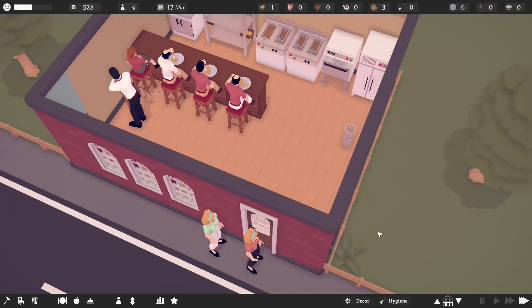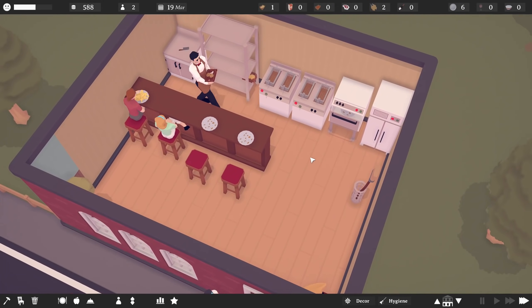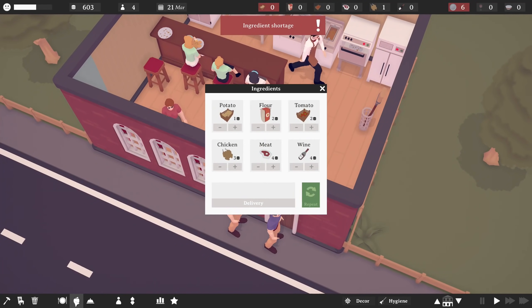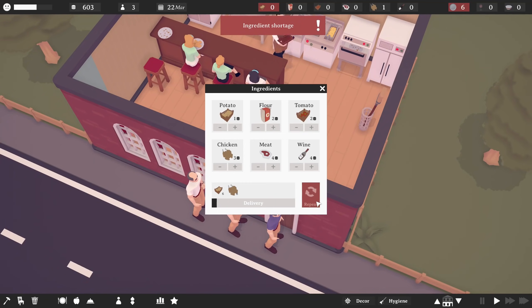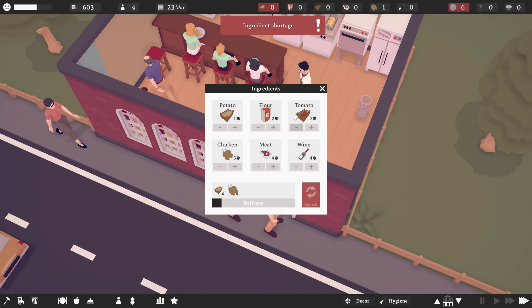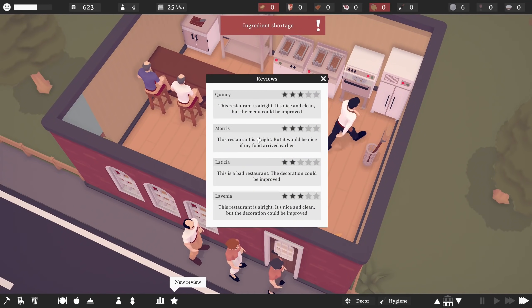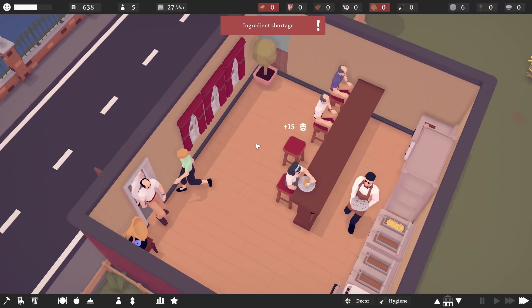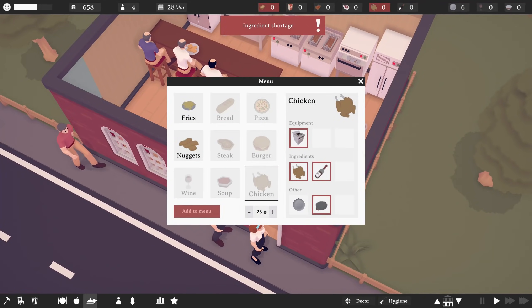Let's just speed things up because we're serving these nuggets and we're serving fries and generally seem to be doing okay with both. We're making a little bit of money. We do have an ingredient shortage again though. The potatoes are not getting delivered quick enough. I didn't set them to repeat is maybe why. Let's do a delivery of six and six and say repeat. So we'll speed things up a little bit and hopefully that delivery will get here in a good amount of time because everybody else is going to be really annoyed right now. The reviews are okay though. They're making a little bit of money still.